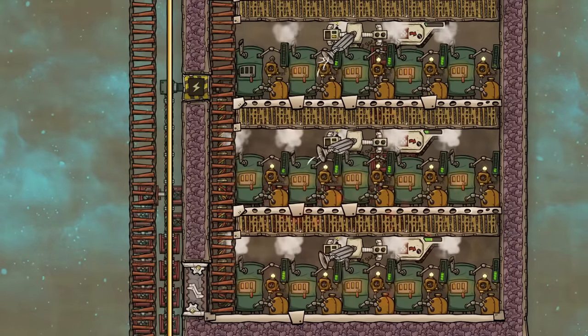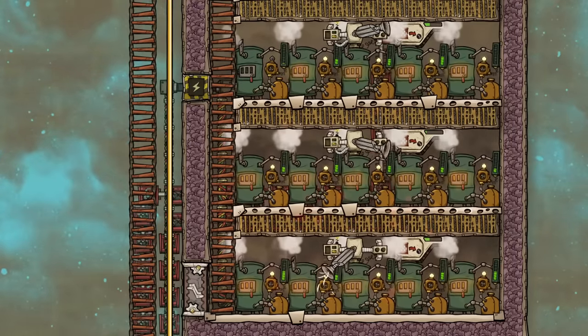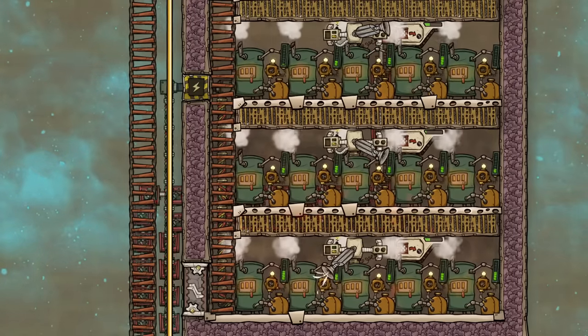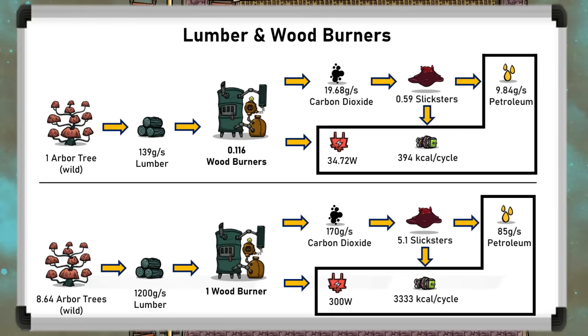Their most powerful use is making lumber. Lumber can be burnt directly in a wood burner to make 300 watts of power and carbon dioxide. Assuming you use wild arbor trees, you'll get 1500 kilograms of lumber every 18 cycles — enough to power about 0.1 wood burners for an average of 35 watts — meaning you need 8.64 wild trees per burner. One wood burner gives 170 grams per second of carbon dioxide, enough to feed five slicksters, making an extra 85 grams per second of oil or petroleum and an average output of 333 kilocalories of barbecue per cycle.